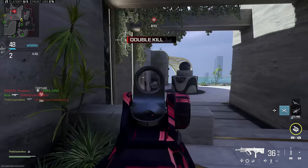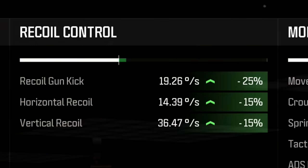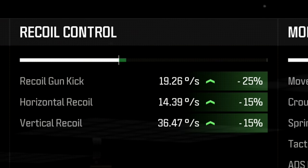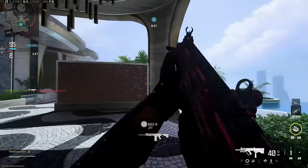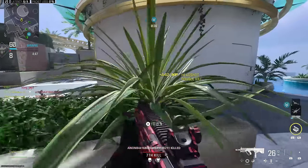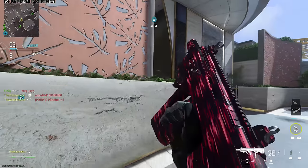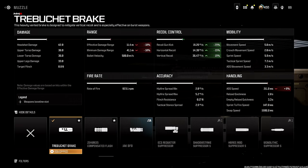The benefits of the Trebuchet Break are a 25% boost to recoil gun kick, which is an excellent boost — far better than most other attachments in the game — and on top of that a 15% boost to both horizontal control as well as vertical recoil control. While this isn't quite as good as the Jack BFB muzzle for recoil control, that muzzle has massive downsides: you show up as a giant arrow on the enemy's mini map when you fire, that arrow lingers longer making it easier to track you, and the other cons are far more punishing than what we'll see with the Trebuchet Break.